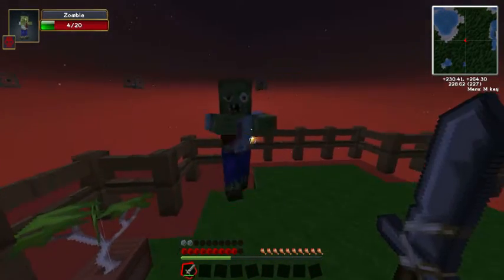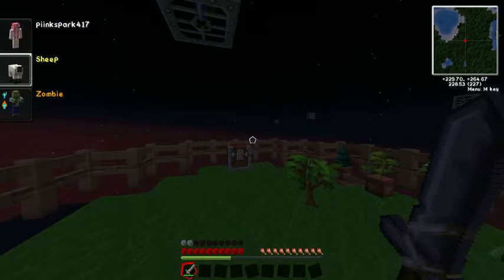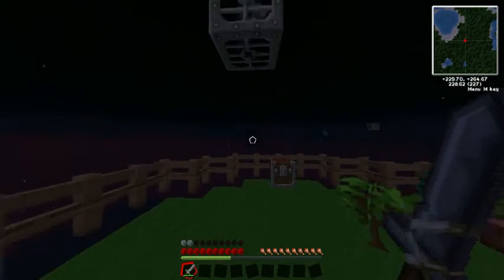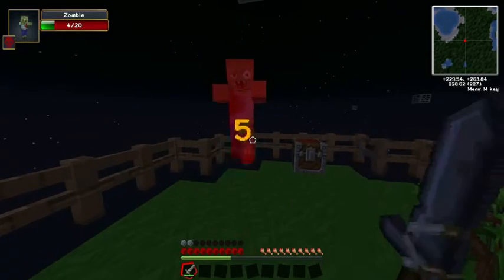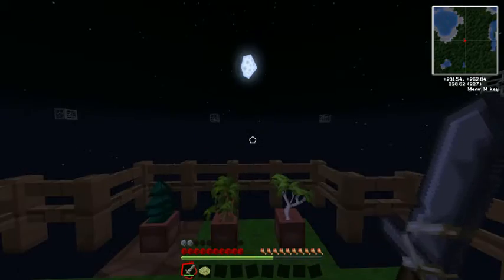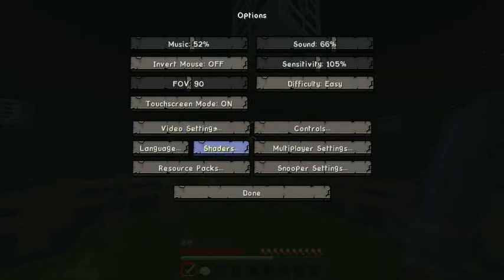Oh gosh, the zombie is wearing weird armor - I look so stupid in this. I'm going to get you! Okay I can't eat yet. I didn't think about how I was going to get blocks - I need blocks of wood, so I just need this tree to grow.